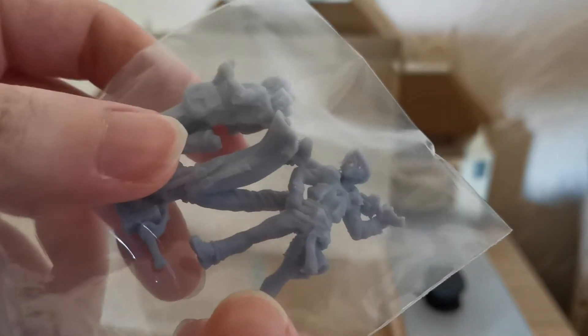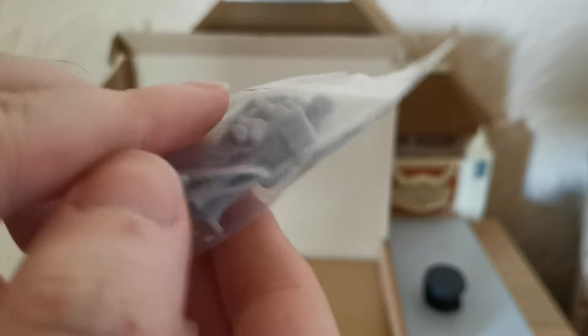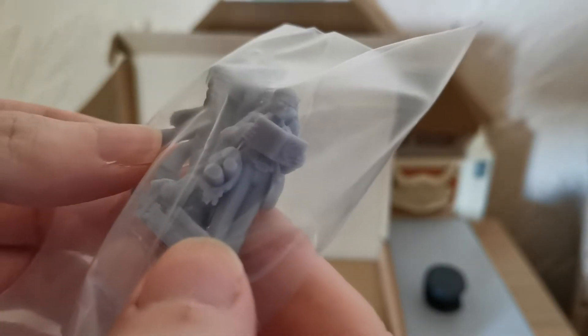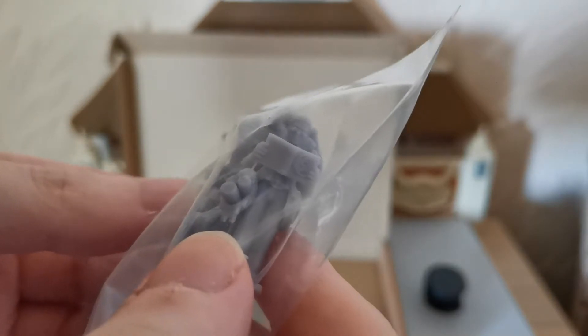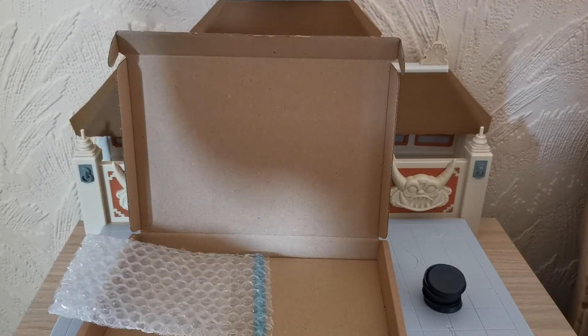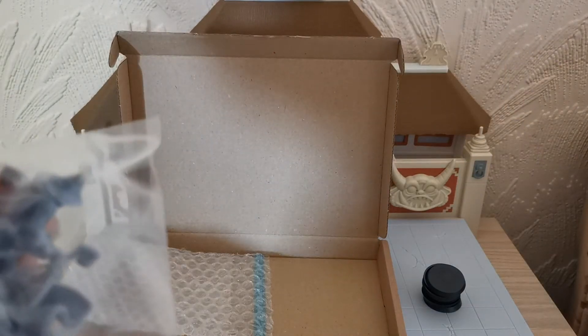So in here we have the Advent Children Cloud. We have Squall - or Leon, if you play Kingdom Hearts games, because he renames himself. And this one here is a little Necromancer figure that I got for a friend. So the whole idea of this is just to have little D&D characters so that we can do more D&D in the shop.